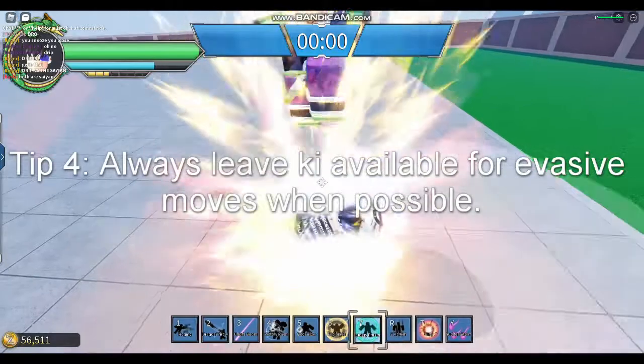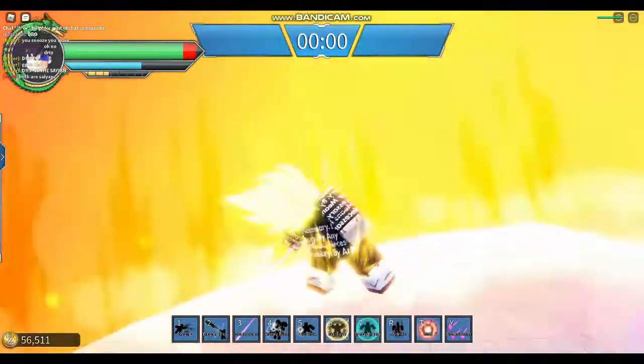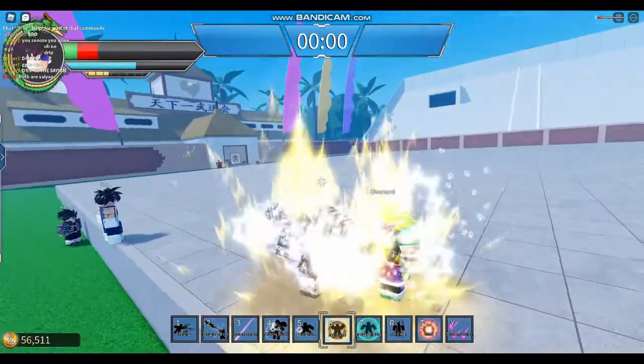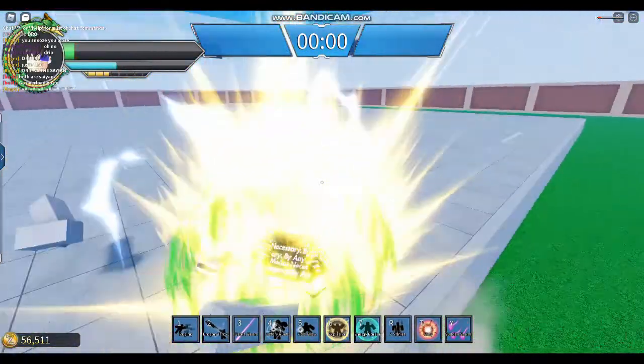Tip 4 is to always leave Key available for evasive moves. This is energy barrier and explosive wave. Energy barrier helps you with transformation and getting your Key back. Explosive wave helps you get out of melee combos. It also does small amounts of damage, so this can be important.